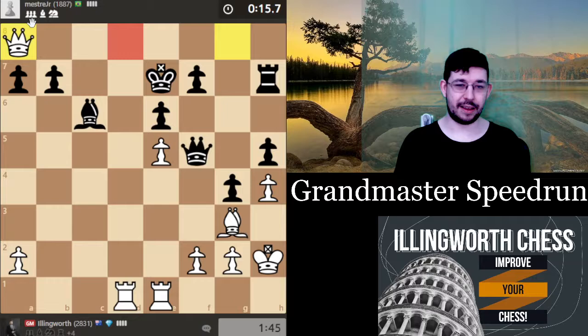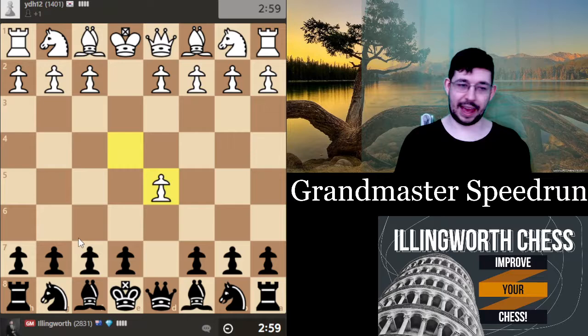He just blundered the rook on a8 — I think I can just take it and I'm threatening queen d8 mate, so it's going to be over soon. The game did take a long time to win, partly because he was defending fairly well in a bad position and also partly because playing c:d5 makes it a long game. Let's find a new opponent. We're at about five wins and it's already been 20 minutes.